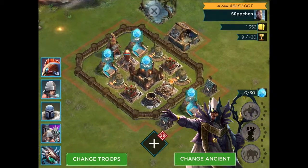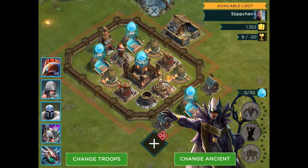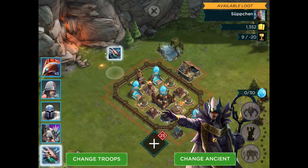Let's go on for Win Streak 9. This base is a little bit more typical. Defense is all in the middle surrounding the stronghold. However, fortunately for us, he's got the Catapult upgrading, so that's handy.